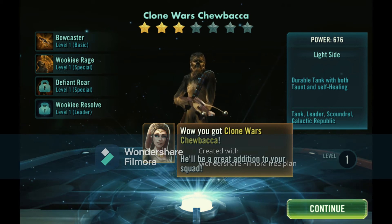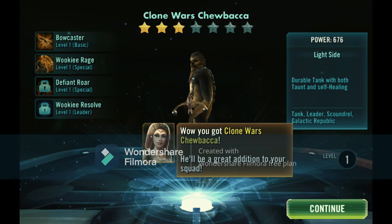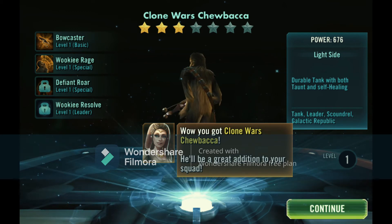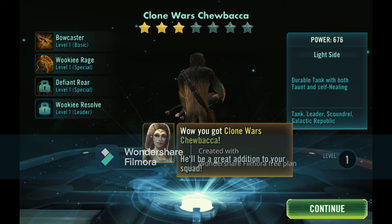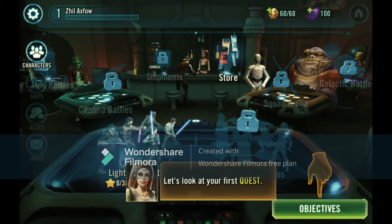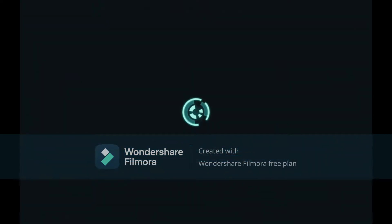Chewbacca will be a great addition to your squad. He has Bowcaster Level 1, Wookie Rage Level 1 - a light side durable tank with both taunt and self-healing. I like self-healing characters - you don't have to worry about healing a lot. When it's not his turn he can heal, which is awesome.